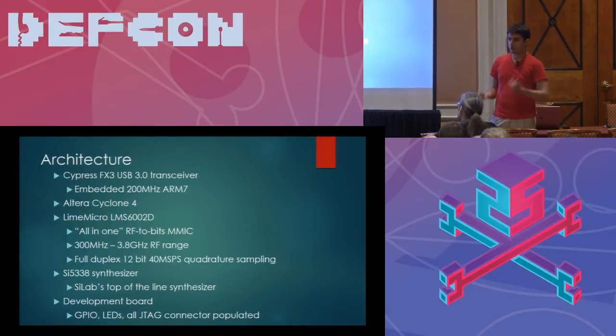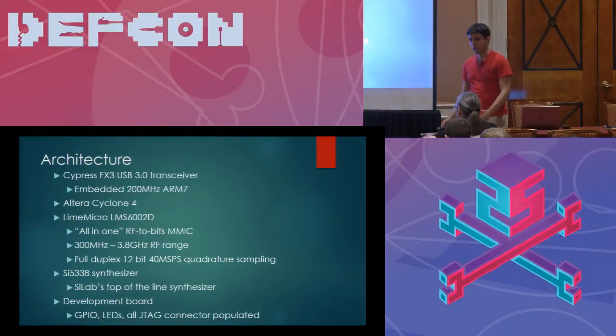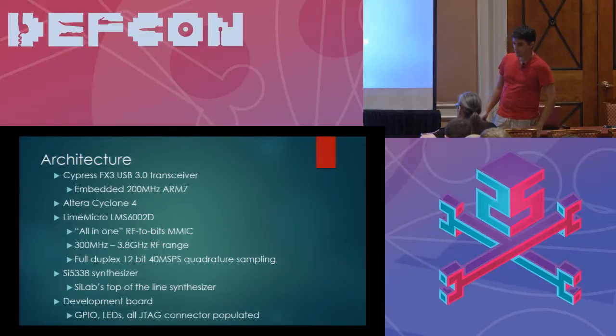You do a little bit of buffering inside the FPGA, some additional signal conditioning and processing, and then you shove things into the USB 3 transceiver — and all of a sudden you're collecting RF samples and pushing them into a host computer and doing processing in software. Hence the software-defined radio aspect. The frequency range of the device is about 300 MHz to 3.8 GHz. Some devices go a little bit lower or higher, but that's the range we feel comfortable guaranteeing. It's a full-duplex, 12-bit, 40-megasample quadrature sampling device.